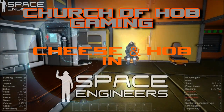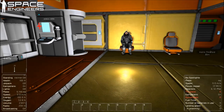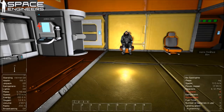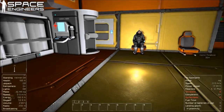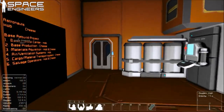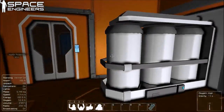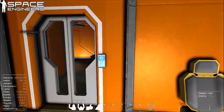Good morning everybody, this is Hob and that's Cheese. We're good at talking over each other. He has a name — it's Cheese — and we are playing Space Engineers today again as usual. Last week there was a stream but it was lacking in Cheese, and lacking in a functional Hob, so we're pretending it didn't happen.